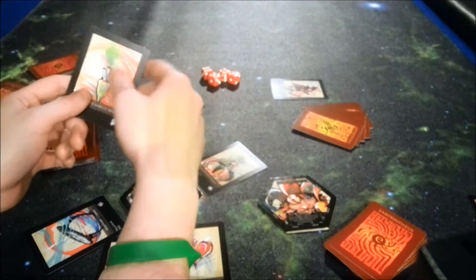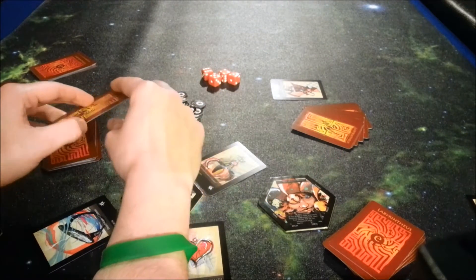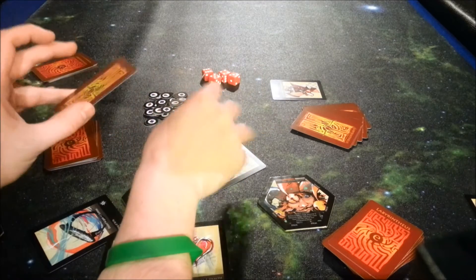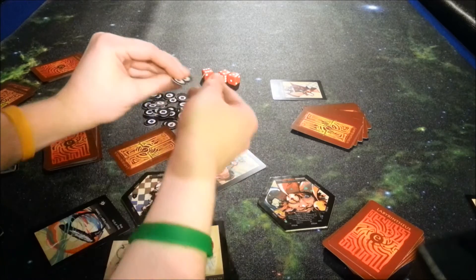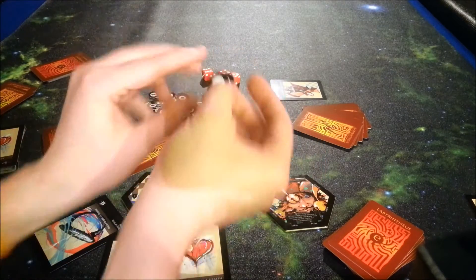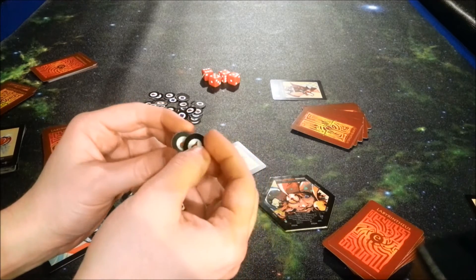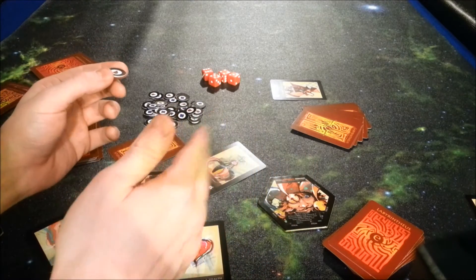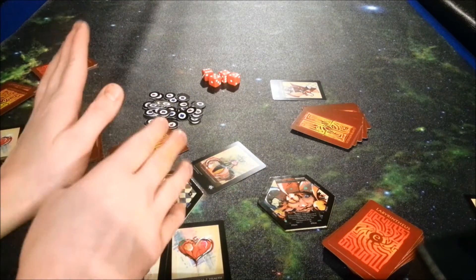We got a mechanical claw, which gives us a little bit of attack — discard for plus two combat. One thing to mention: most items in your treasure pile are going to be one-time uses. Every once in a while you'll run into some that have what's called hardness. When you play one of those — say it has a hardness of two — you put two life tokens on top of it, and each time you use it you take one off. Once you have none left, that item goes away. But for the most part, items are one-time use.